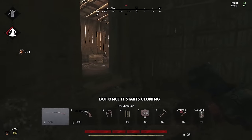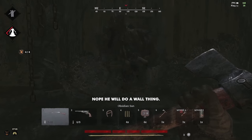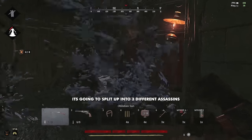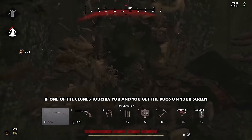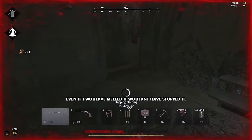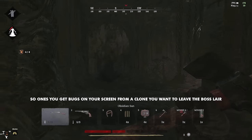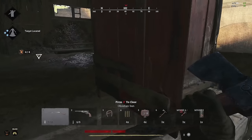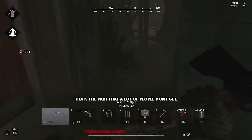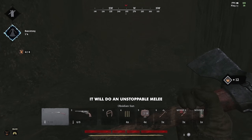You hit it some more, but once it starts cloning — there, that's it cloning — it's going to split up into three different Assassins. If one of the clones touches you and you get these bugs on your screen, there's going to be an unstoppable melee where it doesn't matter what you do, you can't stop it. Even if you meleyed right there, it wouldn't have stopped it — that's an unstoppable melee. So once you get bugs on your screen from a clone like that, you want to get out of the boss lair and reset it. That's the part that a lot of people don't get.